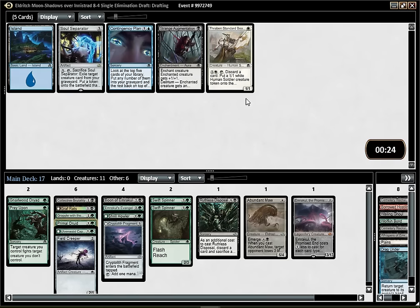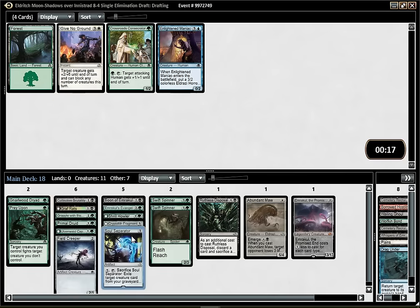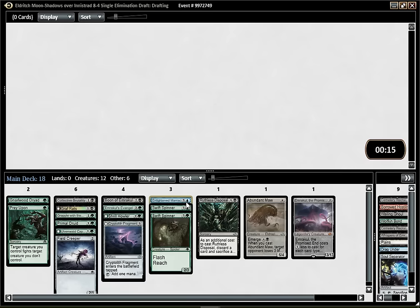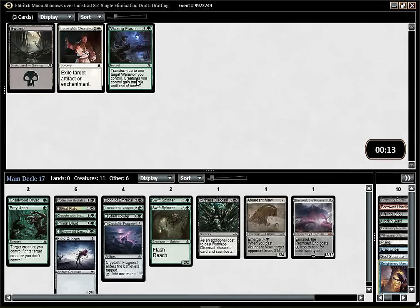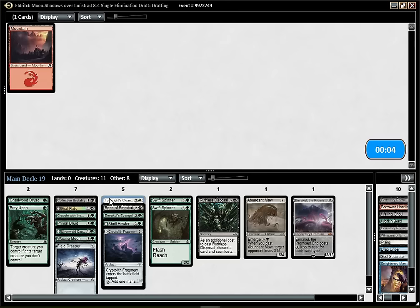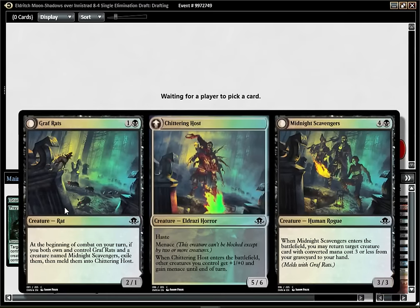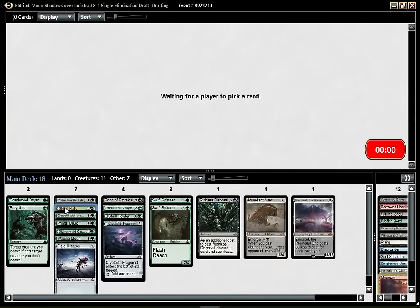I'm not sure how good Crop Sigil would be - I think I'm just gonna go with the Primal Druid honestly. Crop Sigil might be a better choice though. I guess it's a sideboard option against very slow decks in grindy matchups. I did not get any Midnight Scavenger, which makes the Grafrats pretty mediocre. So for now I'll leave those in the sideboard, but if I end up lacking two-drops they might come back. Fieldcreeper is definitely better since it's an artifact.